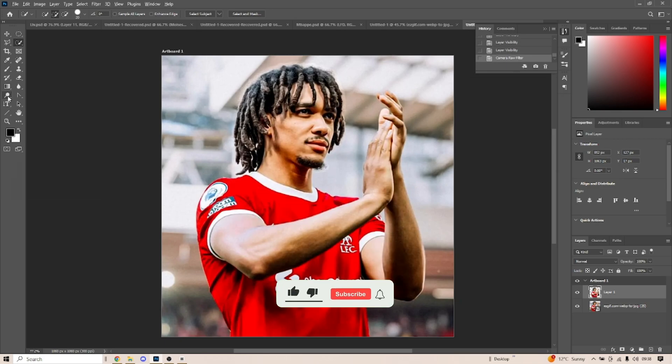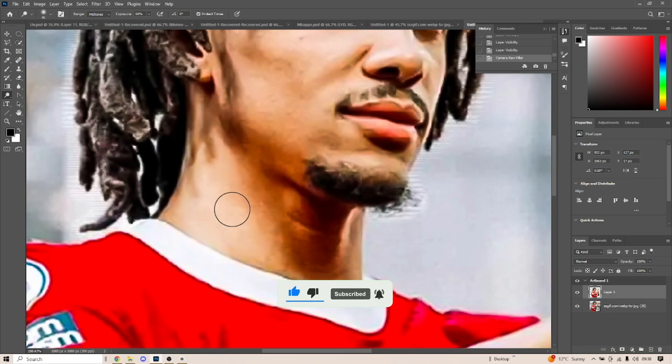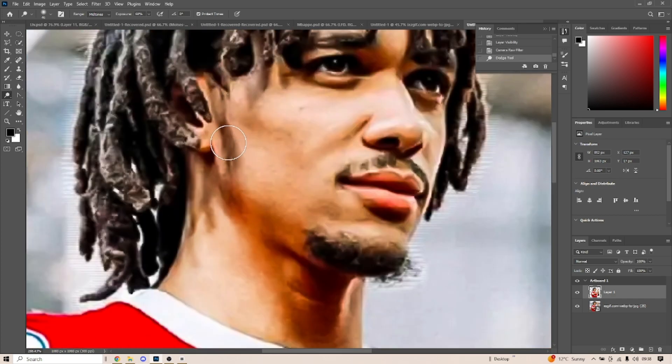Now we are going to add Shadows and Highlights. Remember these, it's important. Dodge equals Highlights, and Burn equals Shadows.